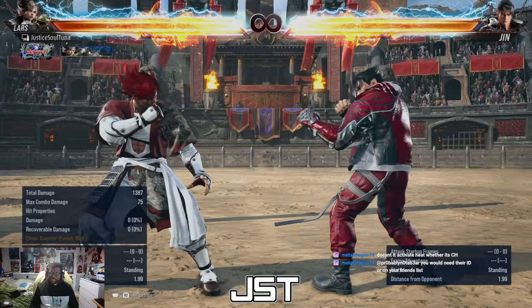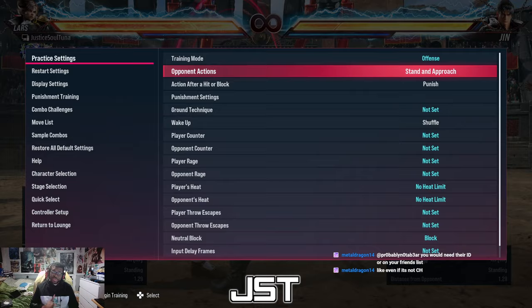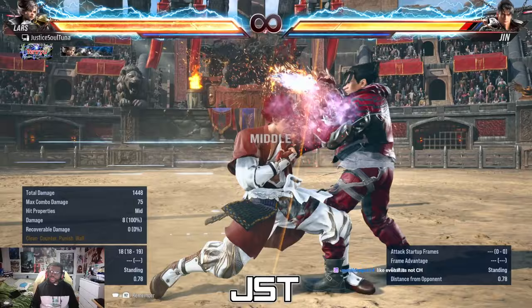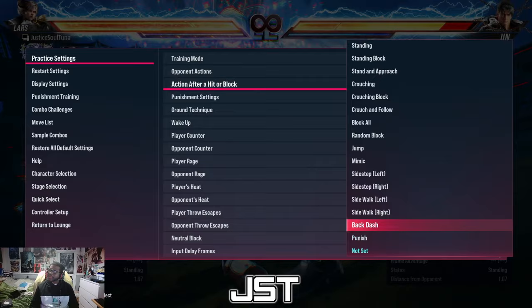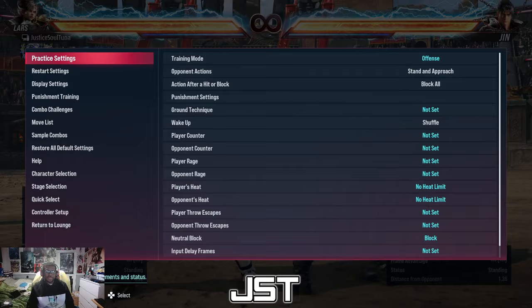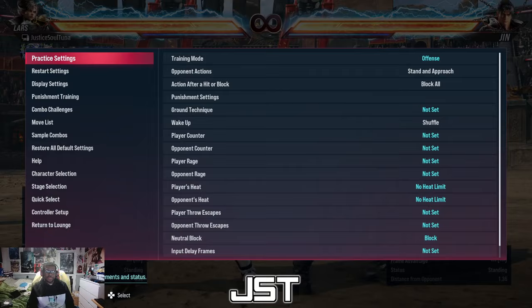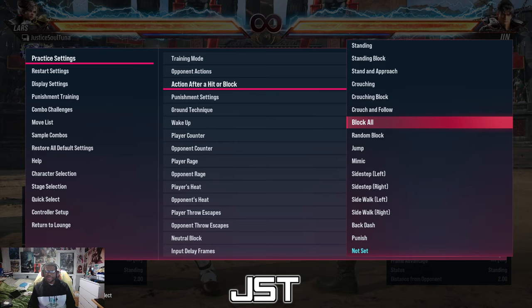1-1-1 is a counter-hit confirmed only — it's not natural. Not in Tekken 7, not now. So 1-1 is normal, but the third hit is a counter-hit confirmed. That's why I say it's a frame trap. Any move where you have frame advantage — if they mash, 1-1 will counter-hit and get the third hit into HEAT.